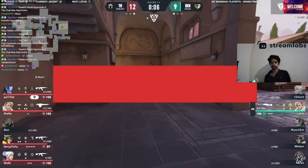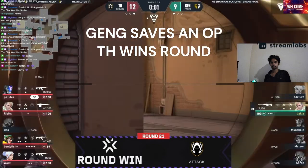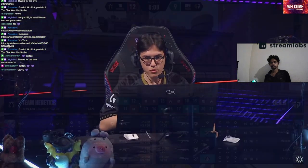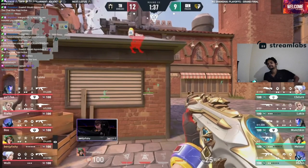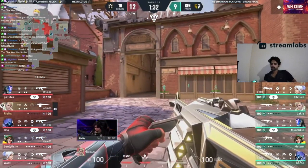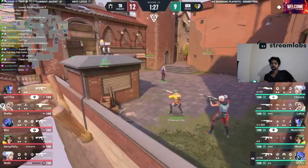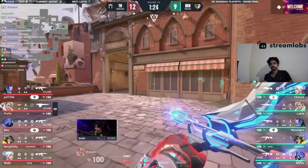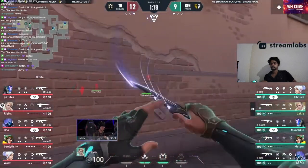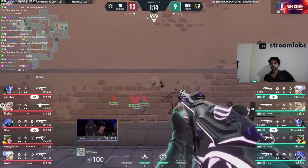Doug, you talked about fundamentals in that timeout — what have we seen so far? We've seen a team that called a perfect round, a perfect fake towards A, leaving three players there. Into this round right here — how do Gen.G respond? Munchkin has his ult. Another slow round — knife getting a little bit of info spotting. Karen on the other side — the drone only seeing one, and it's Benji Fishy. No real reason to think something else is afoot, no reason for suspicion.